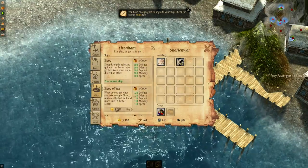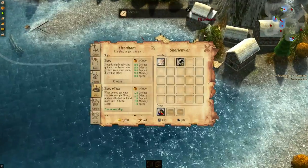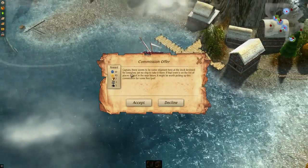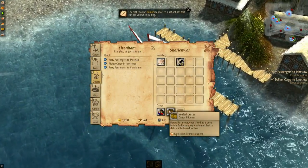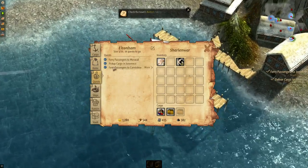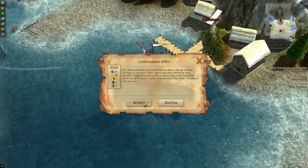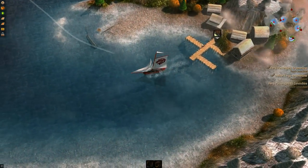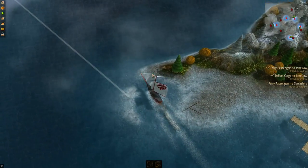Let's buy the sloop of war right now — bang, there we go, now we've got a bigger boat. Let's go back to Jones Low and see what quests we have. Deliver cargo to Jones Low — cool. We have another slot so let's take a look at the quests. Ferry passengers to Corvershire — let's do that and go to Jones Low since that's two quests in one. We should be able to go through this way — perfect.